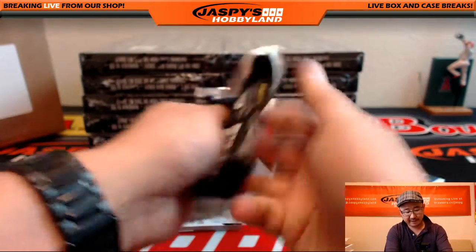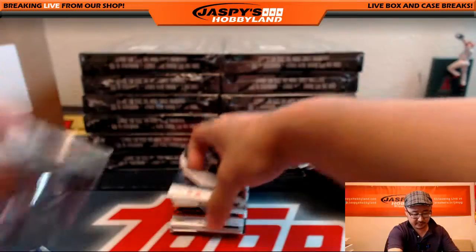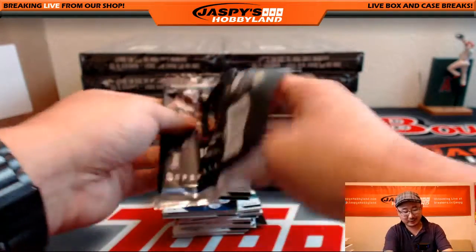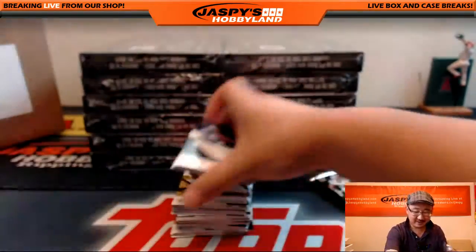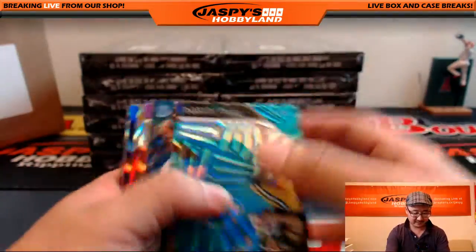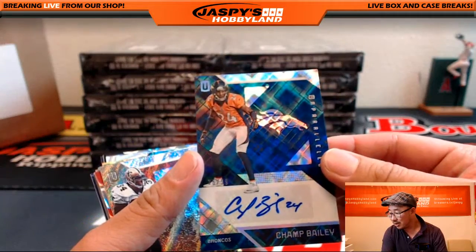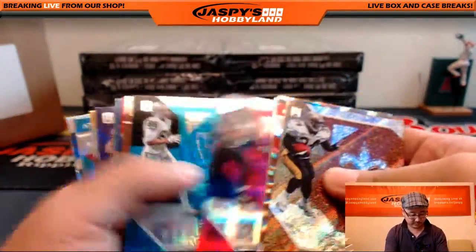I'll post another one of these after I'm done with this break. I don't think we got very many cases of this stuff, so it might be one of your last chances. That's what this set looks like — Kip called it hippie refractors, which I thought was kind of funny. Champ Bailey, 36 out of 99, Broncos going out to Benjamin Sills. 12 out of 49 Pivotal Drive for the Patriots.